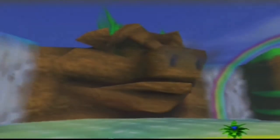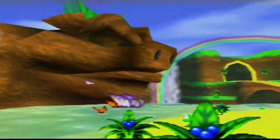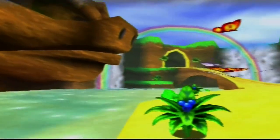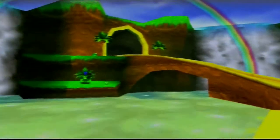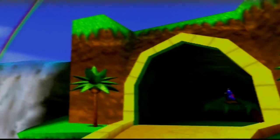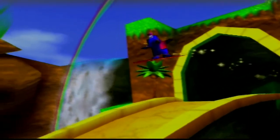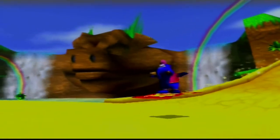We're met with a gorgeous cinematic of a pig's head — or is that a boar? I really don't know. That's a really gorgeous island with rainbows and waterfalls. Where are we? And an elephant genie? Nice.